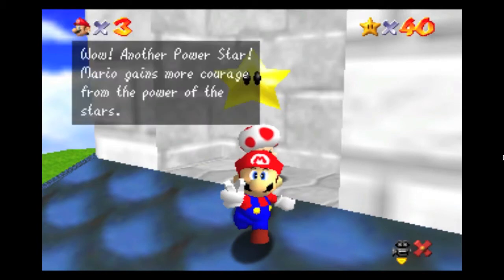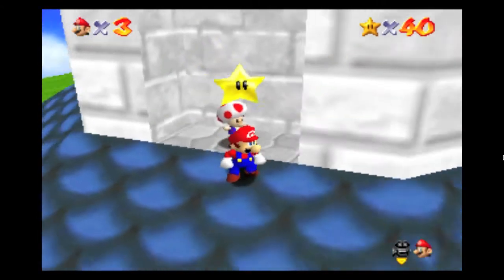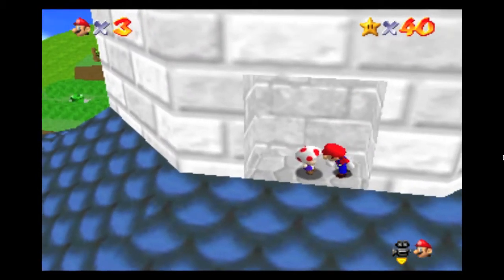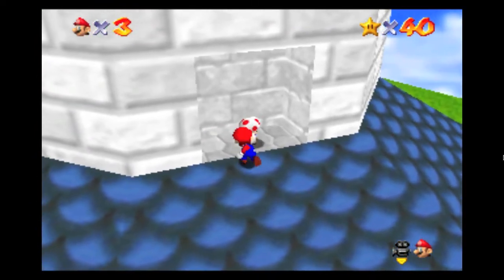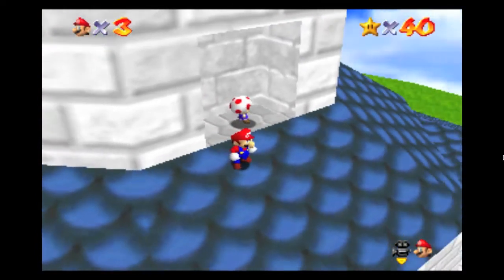Wow, another power star. Mario gains more courage from the power of the stars. Do you want to save? You bet. Thank you, Toad. Anything else you say? Does Toad literally have nothing to say? Wow, he literally has nothing to say. That's amazing.